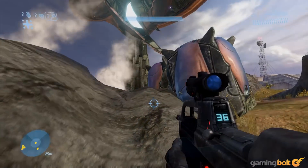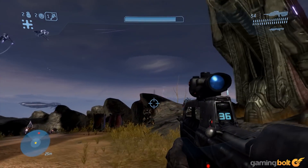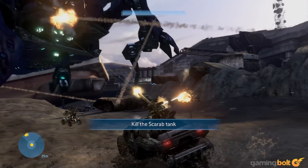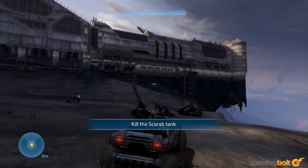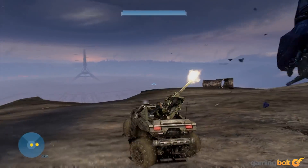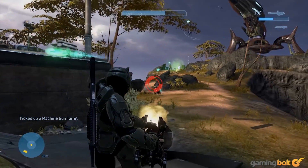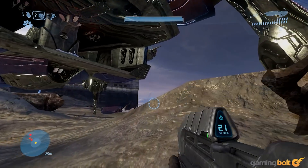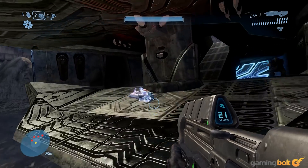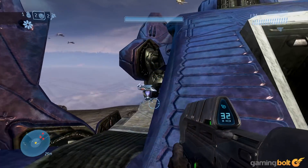This is never more apparent than during the game's Scarab fights. These enormous walking tanks are a highlight of the game, and how you choose to fight them makes all the difference. The first fight gives you a bunch of Mongoose-riding marines armed with rocket launchers, but you can also opt for two different models of Warthog, the nearby mounted missile launchers — which, like all turrets, can be ripped off their mountings and carried around — or to just board the thing from a high place. And that's just one of the fights. Later levels introduce Hornets, the first controllable flying vehicles in the series, so it always feels like there's something new around the corner.